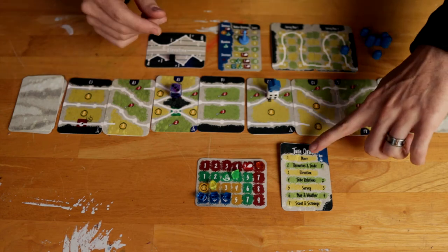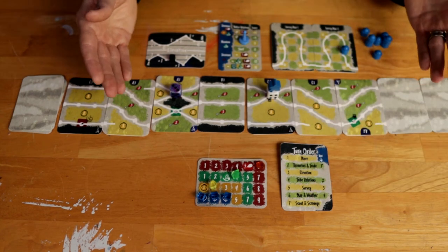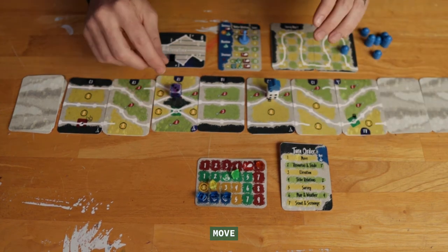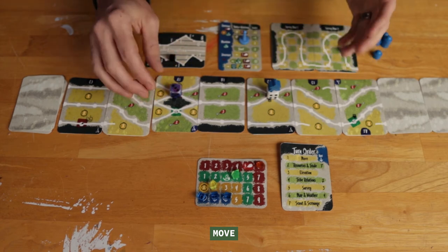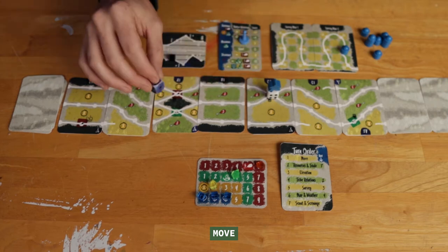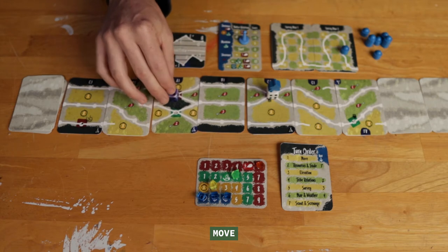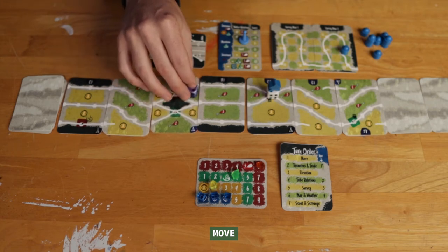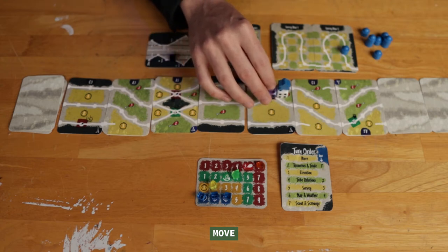I'm going to go through a normal turn following all the steps on the turn order card. First we have Move, and I probably want to move Daniel Boone to where the Scout is because that will give me double the resources. I could move along the road which would cost me four food, or since these are all the same forest type it's actually pretty efficient to travel through the forest — I can go one space, and that counts as one big space, then two and I'm at the settlement.